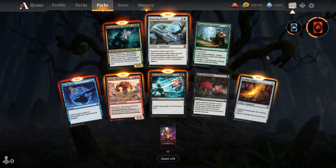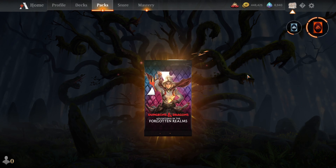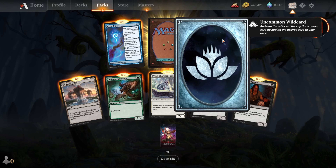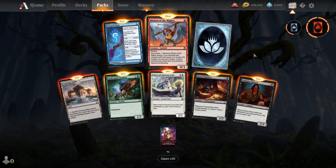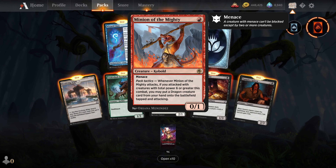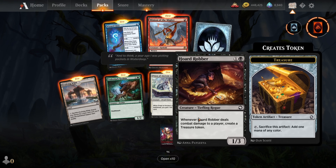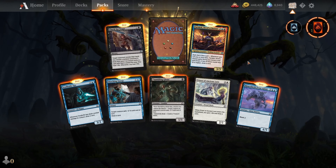Dancing Sword — nice card. Let's crack another one. There's another wild card. Minion of the Might — very good for RDW. Found a new card, a new toy. I was hoping to find that particular card.